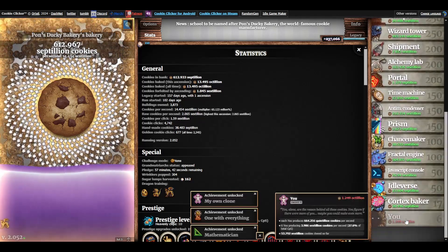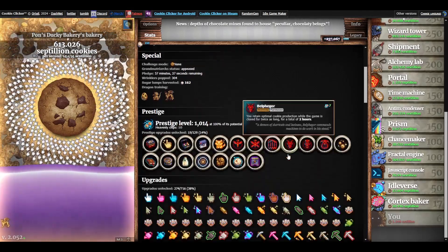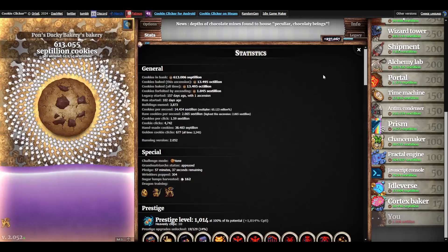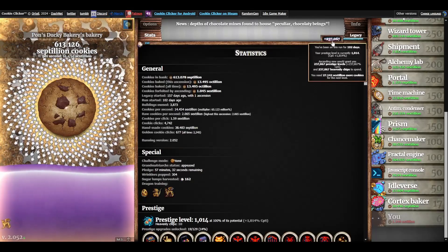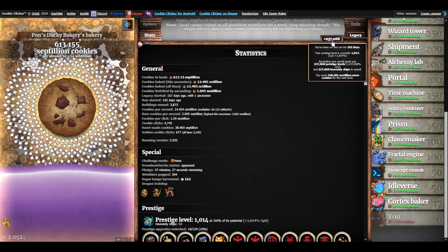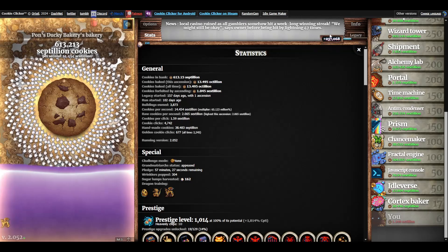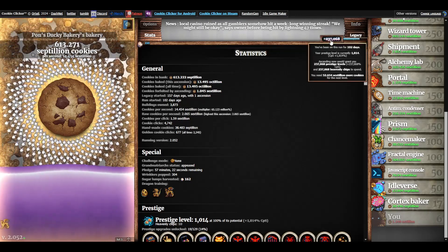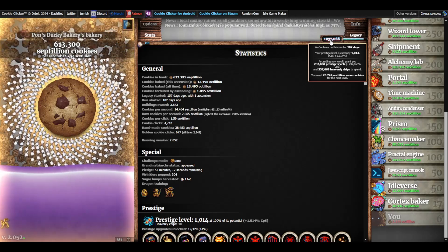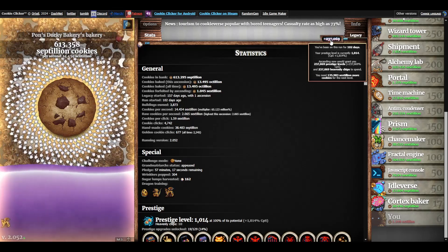Now it's good that I've bought all these buildings, but what I'm thinking to do in this video today is ascend. You can see I have plus 237,000, which is way too much for my current CPS. Whenever you ascend, you sacrifice all this for prestige. I have 1014 — that means I previously ascended with 1014, but I've completely broken that record, so I'll go ascend right now.